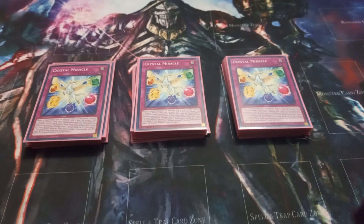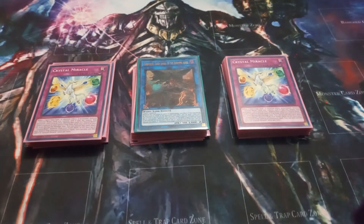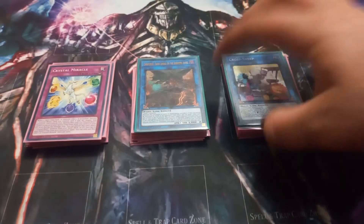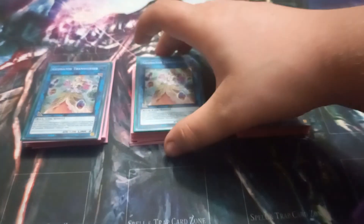Moving on to the extra deck, I play one copy of Cherubini, Ebon Angel of the Burning Abyss. This is only here because you can make it using 2 level 3 monsters and dump a Crystal Beast to the graveyard so you have an additional name. I play one copy of Cross Sheep so you can summon back Pegasus if you summon one of the two boss monsters. But Cross Sheep was never really summoned much — the main monster I summoned the most was 2 copies of Geonator Transverser.